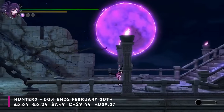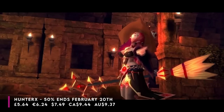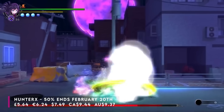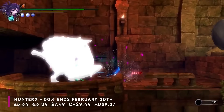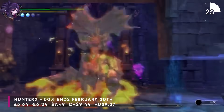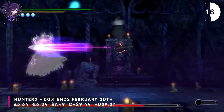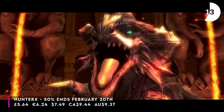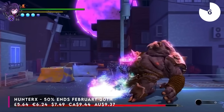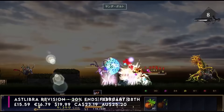Next up is Hunter X. I got this as a review code because the sequel has just released on Switch and I wanted to see how the original fares. At the moment it's half price and it's like a Metroidvania — very good, and I honestly never knew it was out on Switch at all. The storyline is a bit out there: you play as a young girl who decides to go off and hunt and kill demons. I was just surprised by how good the gameplay is. It combines things I love: Metroidvania, souls elements, big boss fights with the giant health bar at the bottom of the screen — and it runs well on Switch. For £5.64, that is a great little pickup. The sale goes on until February the 20th.